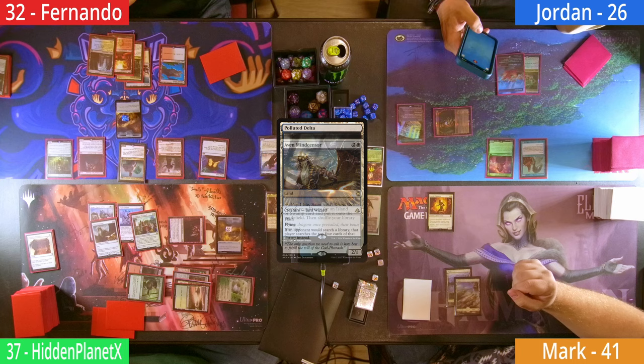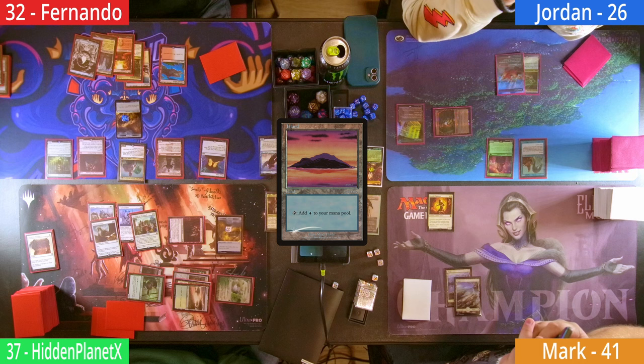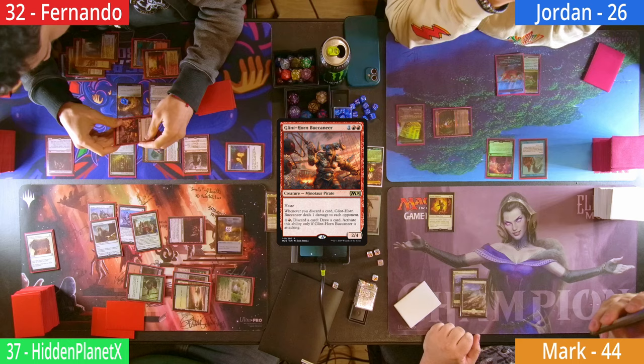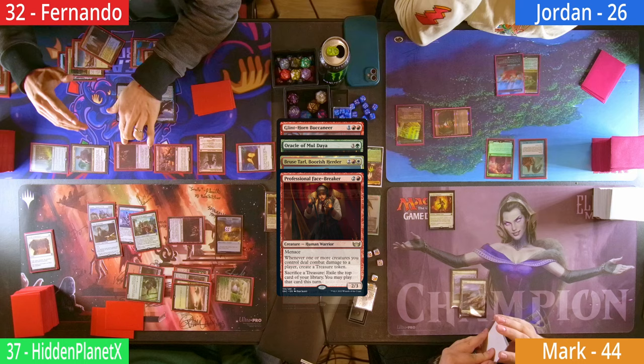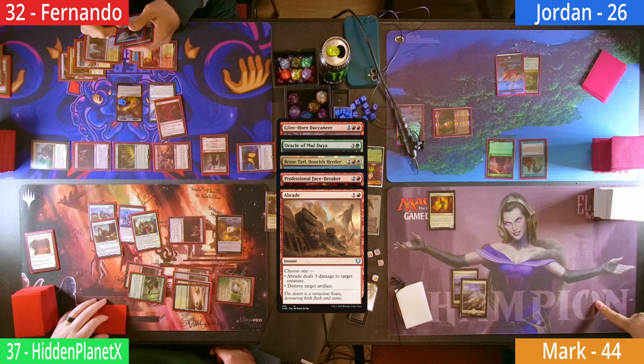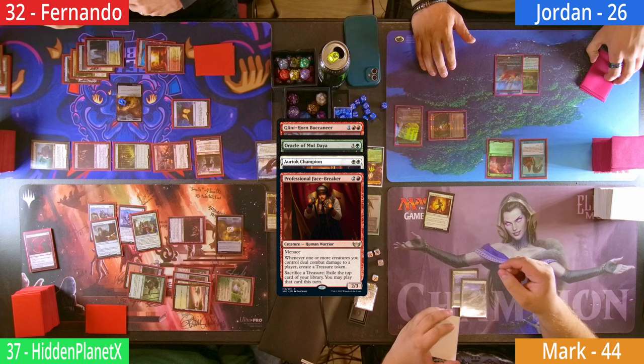The Aven resolves, and luck is on Fernando's side as he finds a basic Island in the top four from his initial Delta search. Fernando recasts his Malcolm and follows it up with the tutored Glint Horn. The Pirate resolves, and he heads to combat, sending the Glint Horn, Oracle, Bruce, and the Facebreaker at Mark, with Bruce targeting the Facebreaker to give it Lifelink and Double Strike. Before damage, Hidden casts an Abrade on Malcolm, since unfortunately the Glint Horn has too big a butt. Malcolm dies again and Mark gets a free block on Bruce. Fernando's only consolation prize is two more Treasures from the Facebreaker.